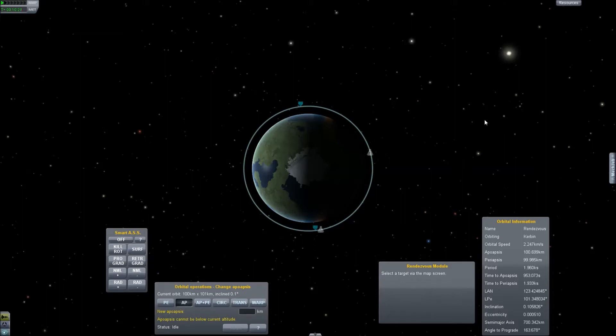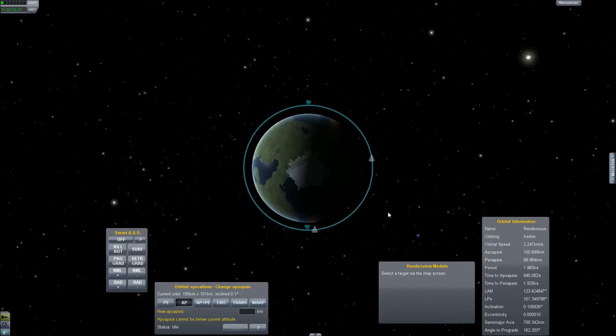Welcome! Let's learn how to use MechJeb to do a very simple rendezvous maneuver and then docking. All we have to do is raise the apoapsis of Rendezvous 2, swing around to the periapsis, circularize, and we should be very near to Rendezvous 1.